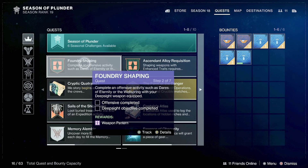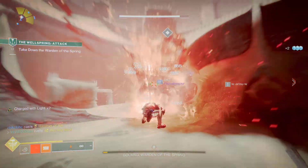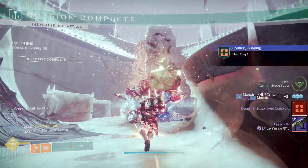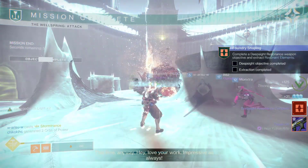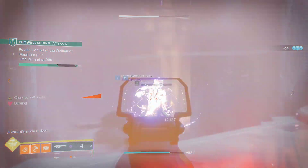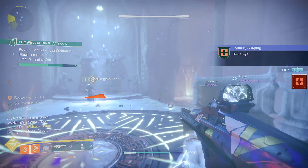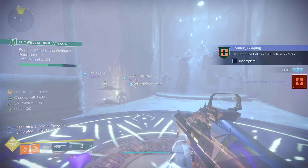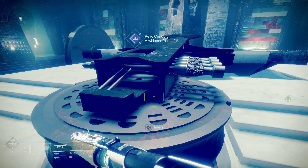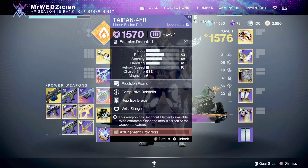No matter which activity you select, you're gonna have to do it at least twice. Choose an activity, take the weapon in, and actually use the weapon — that way things go a lot faster. Depending on the activity, you might not even need to finish the whole run before you complete the red border resonance requirement.